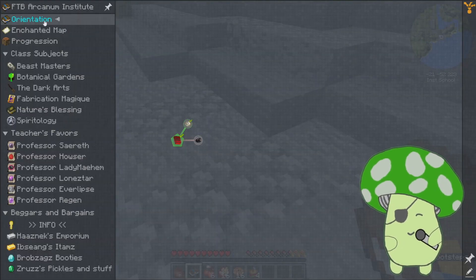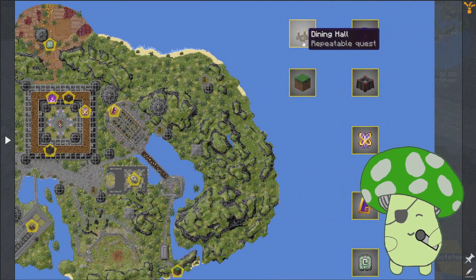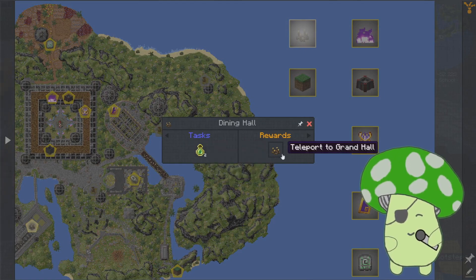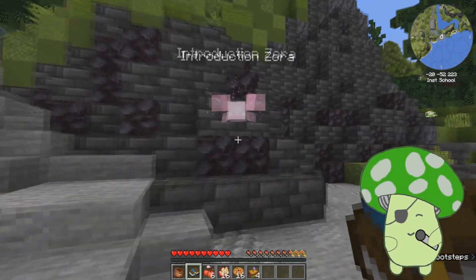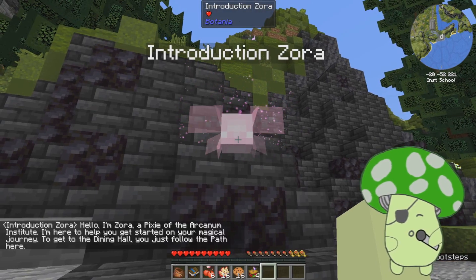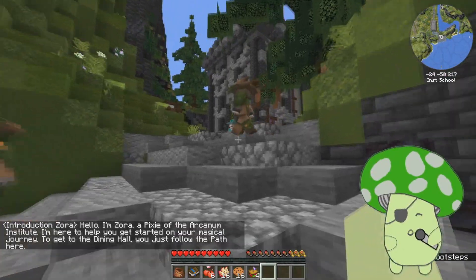We'll get our first eccentric tome. So the dining hall — do I have to give it two XP levels? Oh, you can get teleports. That's very useful. So let me hit the Introduction Zone. I'm Zora, Pixie of the Arcane Institute. Just follow the path here. This is the Lumizier — or follow the scenic route. I prefer to take the Lumizier.